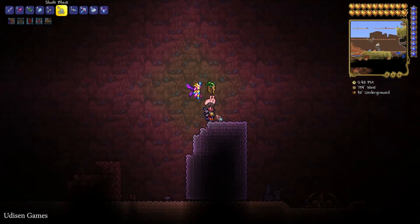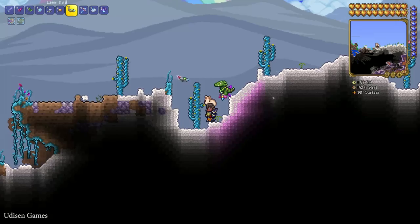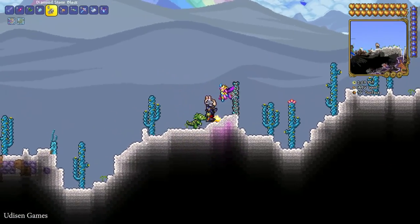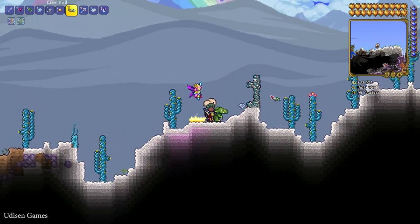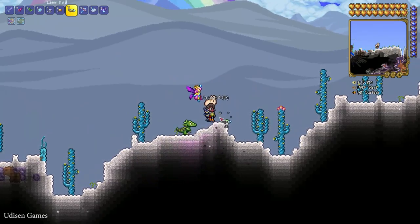You can also explore underground cave systems and try to find the diamond ore stone block — it looks distinctive and is definitely diamond ore. When you break the stone, you receive the diamond block. You can use any drill, pickaxe, or TNT and dynamite if you want to break this block.